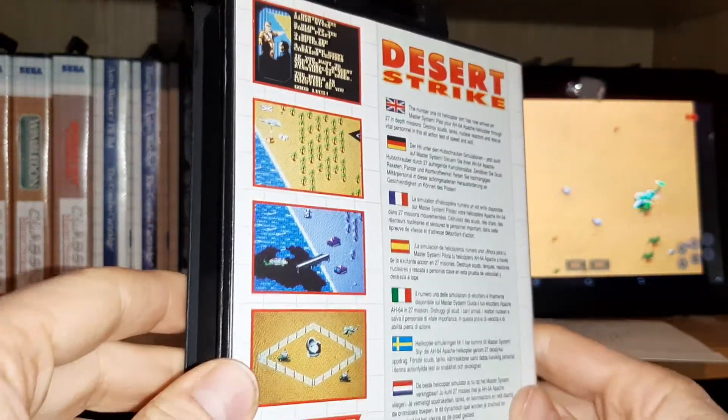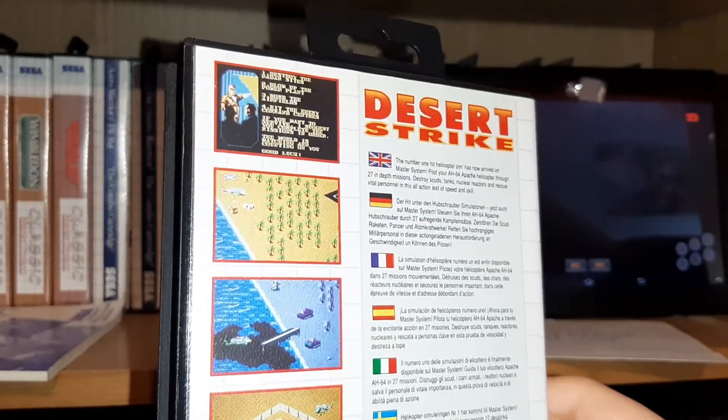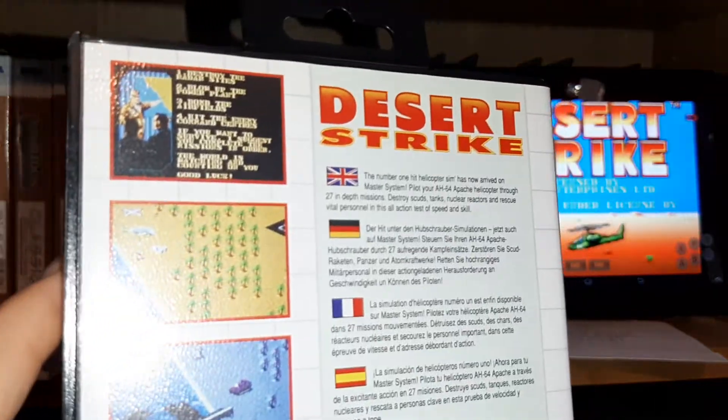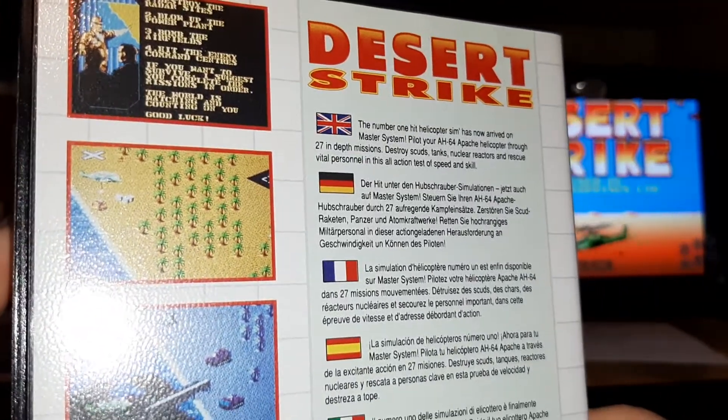On the back you get a few shots of the game, different levels. Obviously Desert Strike is in the desert, so there's only so much variety that you're going to get in the graphics. But it looks nice — makes good use of the system's capabilities, I'd say.